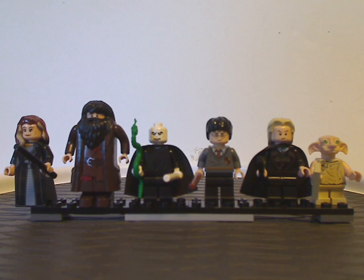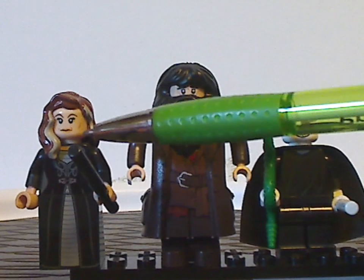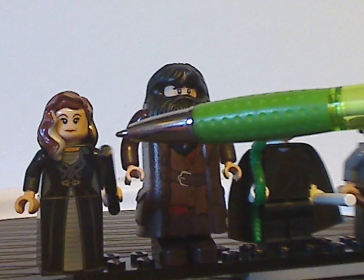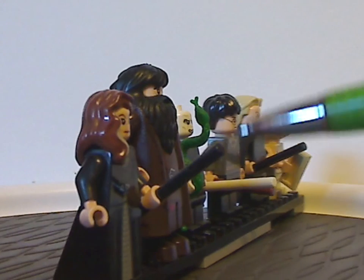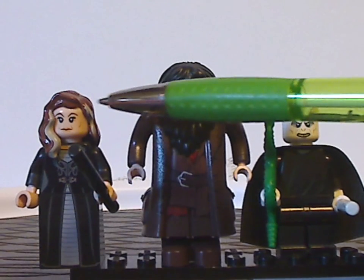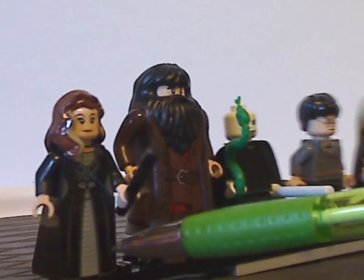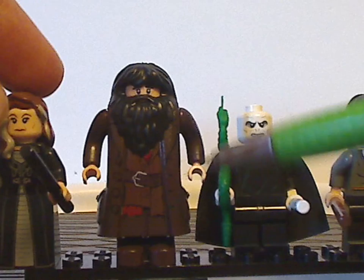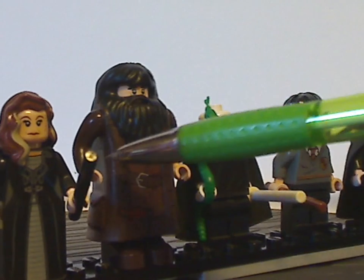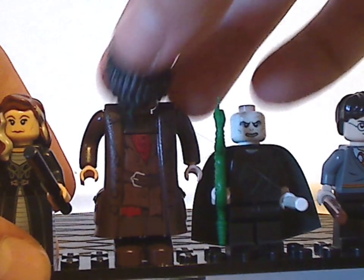From left to right, first we have Narcissa Malfoy, mother of Draco and Lucius's wife, which we haven't seen in very many sets since this one. She's holding the black bar wand, and that hair piece has been used quite a lot in various sets, but it has some good printing. You get a nice front torso print and a slope skirt — a slope dress piece done quite well. And you can have Rubeus Hagrid in this later form, which is kind of similar to the 2004 Prisoner of Azkaban version but does have an updated face print and updated printing all over.